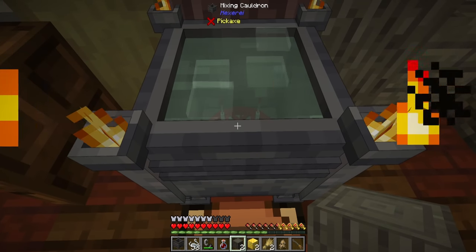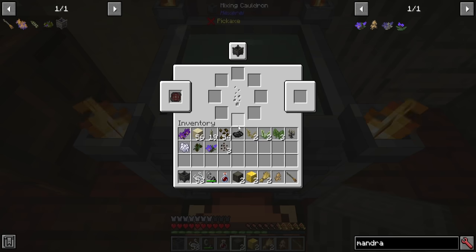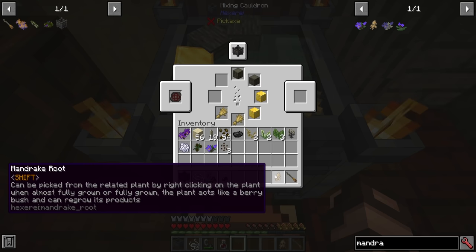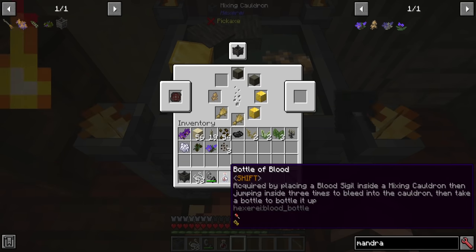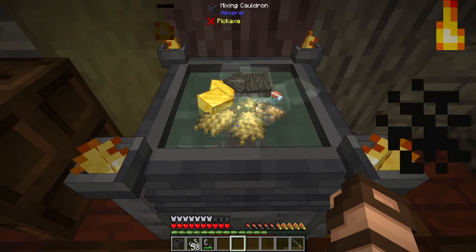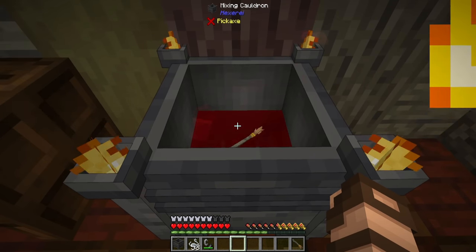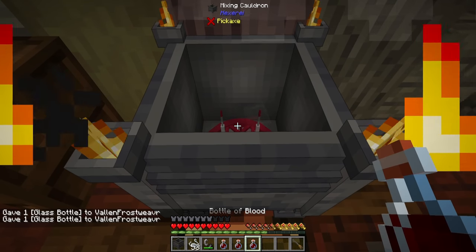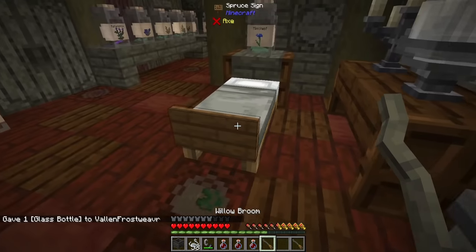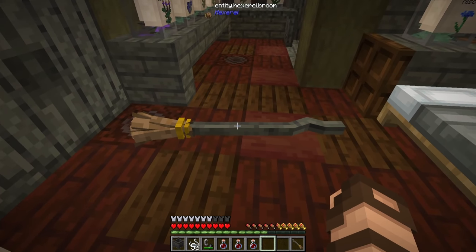Taking this mixing cauldron filled with water — there is still the sigil in the bottom, but it shouldn't make a difference because you don't have blood in there right now — put in your willow logs, blocks of gold, wheat, and your mandrake root plus one bottle of blood. It will start processing and makes a broom, and leaves you with that bottle of blood still. I'm going to grab the willow broom out of there. You can put this down just by right-clicking on the ground — we now have a broom.